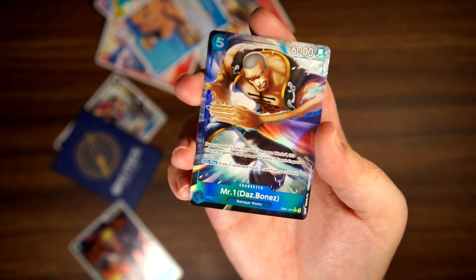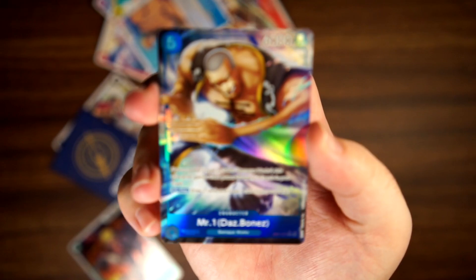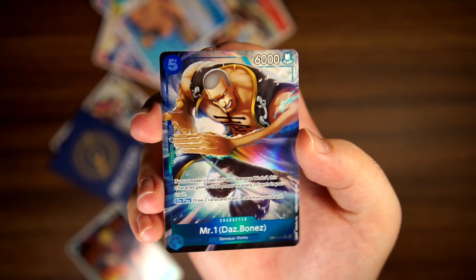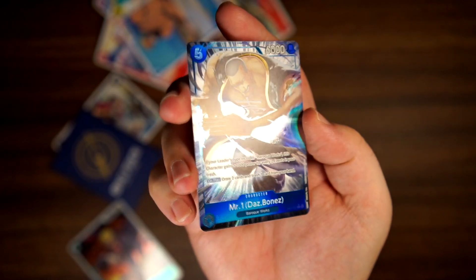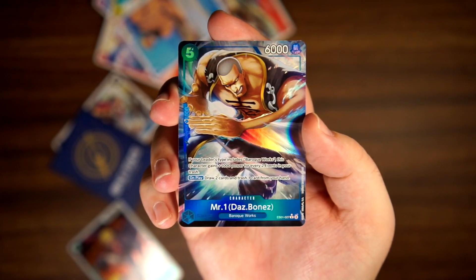Rare Sanji and Alternate Art Mr. One. Not expecting back-to-back Alternate Arts. What was his fruit? Sword-Sword Fruit, I think — from him fighting Zoro, probably, in Alabasta. Pretty cool effects here, kind of emanating out from his sword. A cool looking card. Nice hit. Back-to-back hits — pretty good. Means we've got one more Alternate Art in this box.